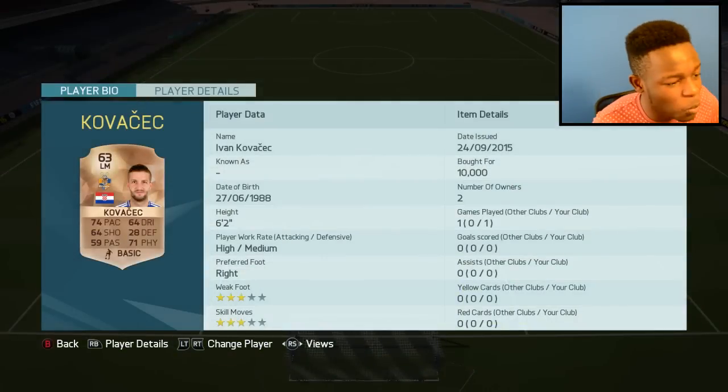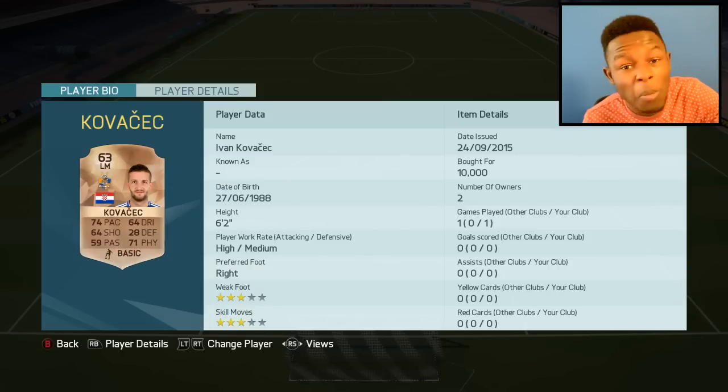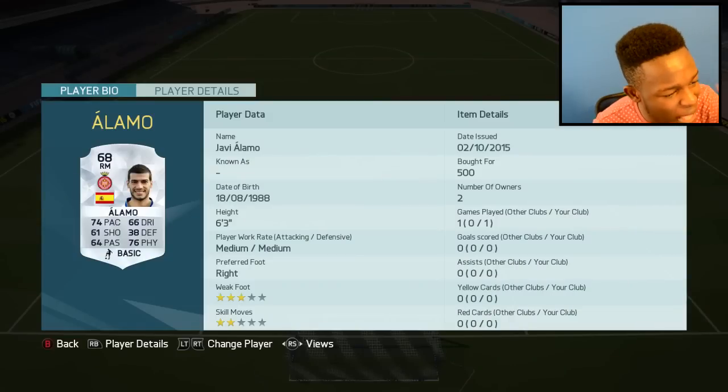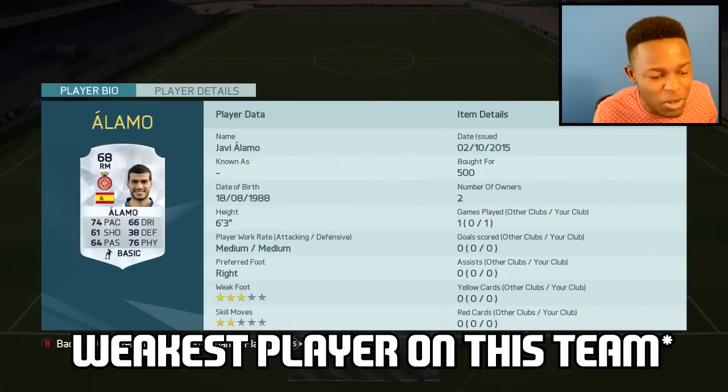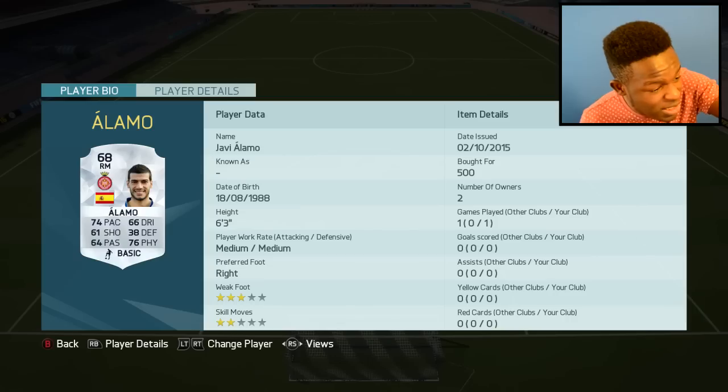Onto my left mid we have Kovacic, Ivan Kovacic - dude's got 92 strength. He cost me 10k coins, he was the only one on the market. You probably won't find this guy, he's too strong and cost me too much. On the right mid position we have Alamo - he's the weakest player on this team and he has 91 strength. He doesn't look too bad, he should be good to use.